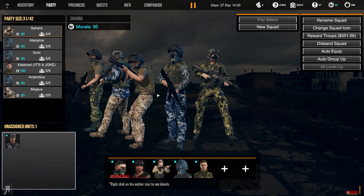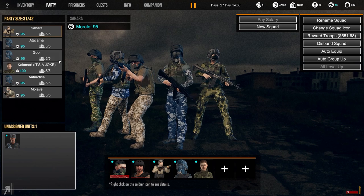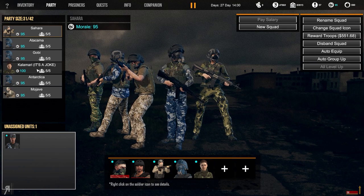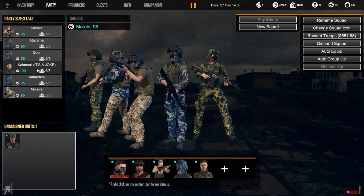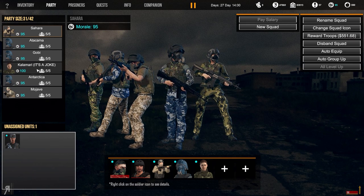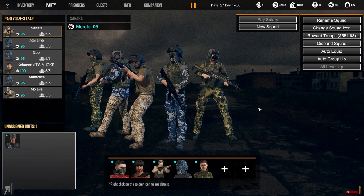Let's go over to the party screen. If your eyes are drawn over here, you'll see I've actually renamed my Kalahari squad to Calamari - yes, I know Calamari is spelt with a C usually, that's why I put in brackets it's a joke, because people apparently don't get the whole Mojave thing anyway.